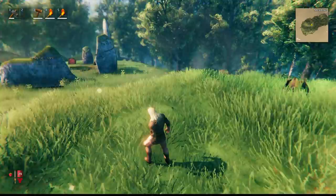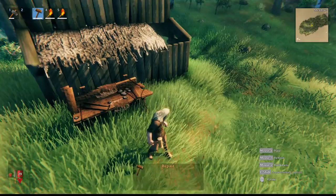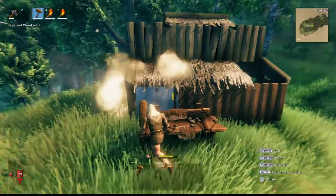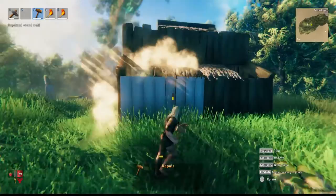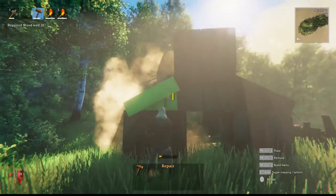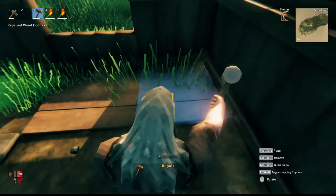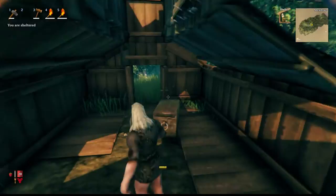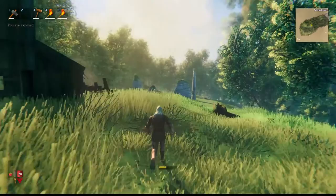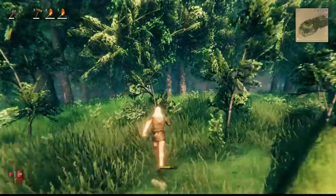If you put down a workbench you can actually repair this entire building if you wanted - you can see it's all broken but repairing it brings back a newer texture. You can repair all the stuff inside as well, as long as you have stamina for it. After that, the start of the game is basically set up. What I like to do is find a place by water - we might actually check that out.